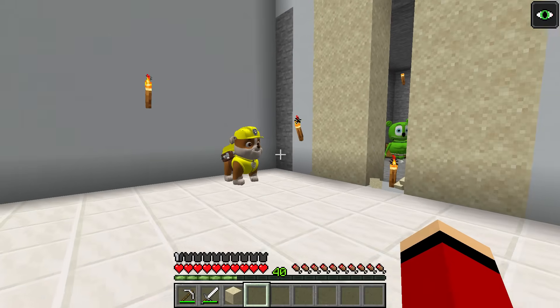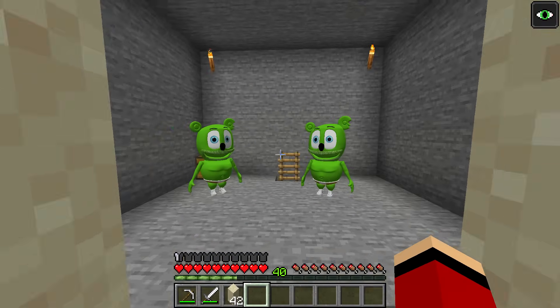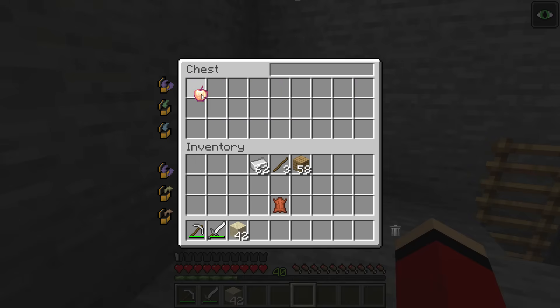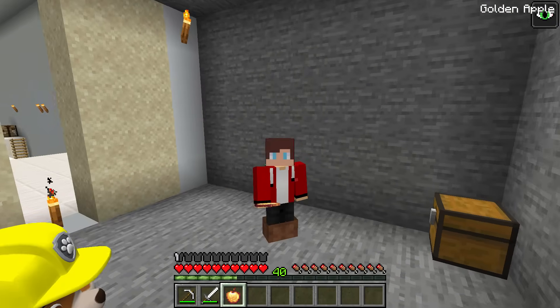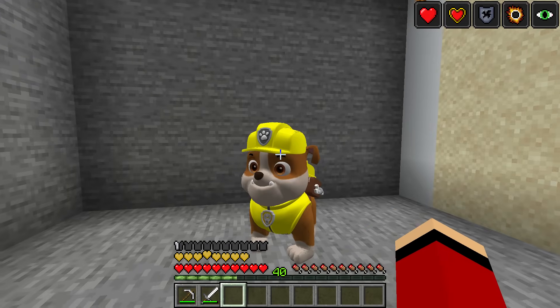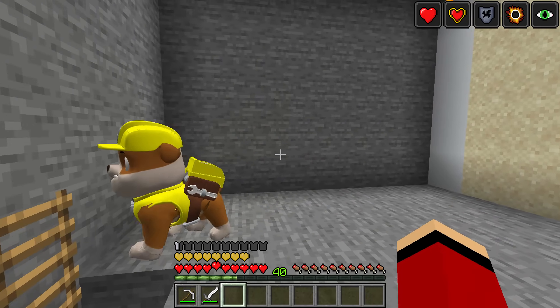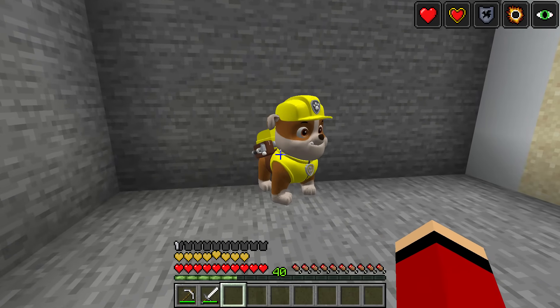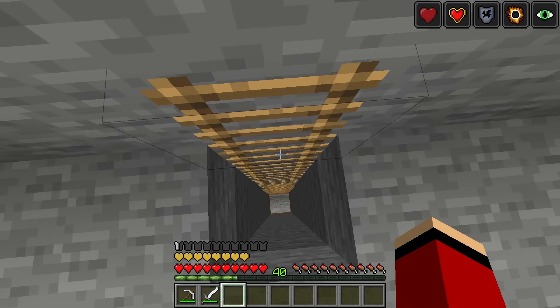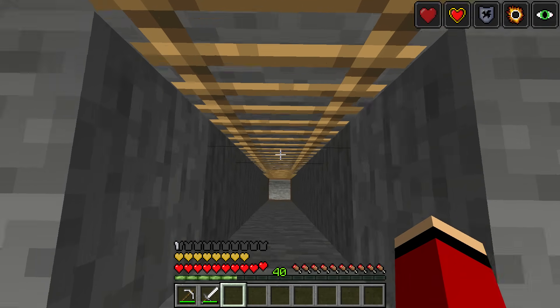Now I should be able to walk right through the sand wall! Let's take a look inside that chest — a golden apple! I've been low on health for a while, so I'm gonna eat it right away. My health is already maxed out! Time to climb — I have to hurry up the tower so I can save Mikey before anything bad happens to him!